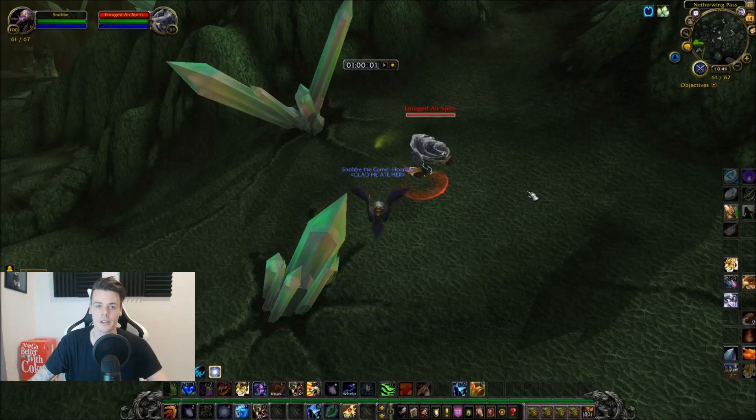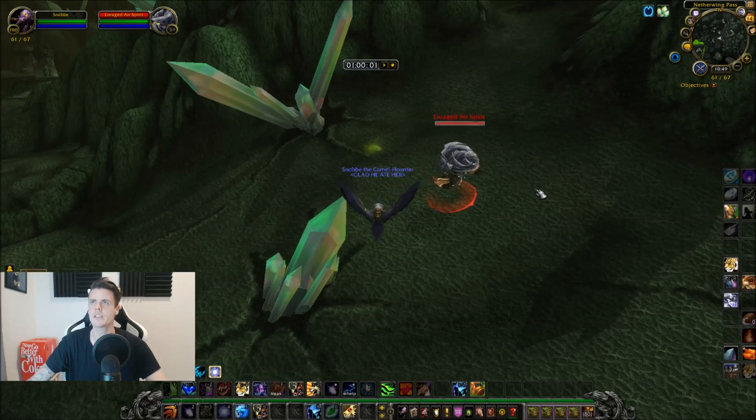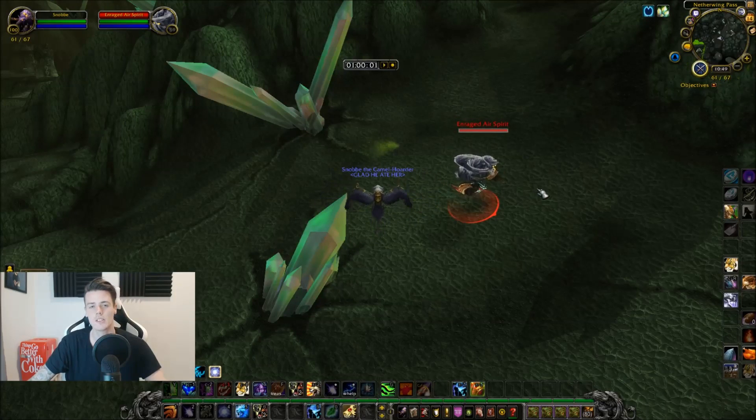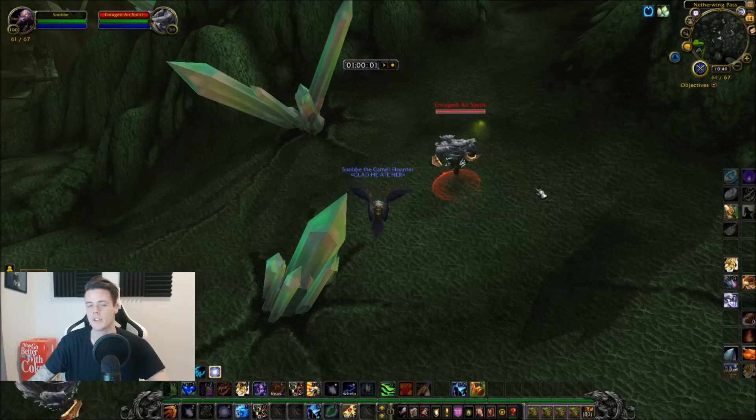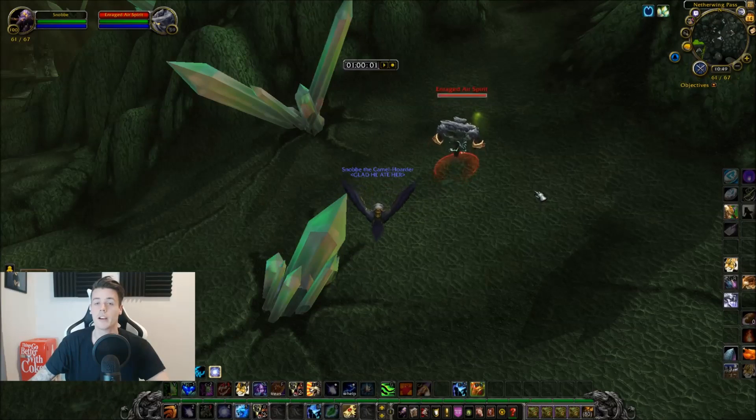It's the material Primal Air. Primal Air is needed for like 60 different transmog items, as well as Primal Might and some enchants and so on. It's really high in demand. Primal Air is the most expensive primal to get. Everyone knows Primal Mana and Primal Fire have been dumped like crazy in price because you can group farm them.